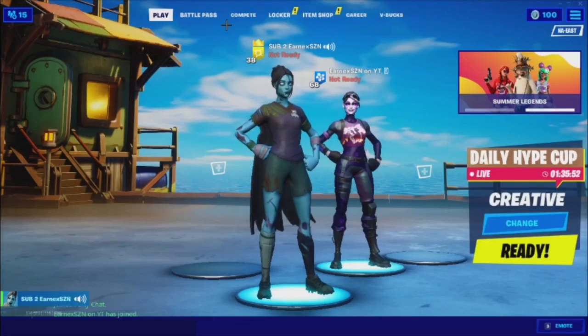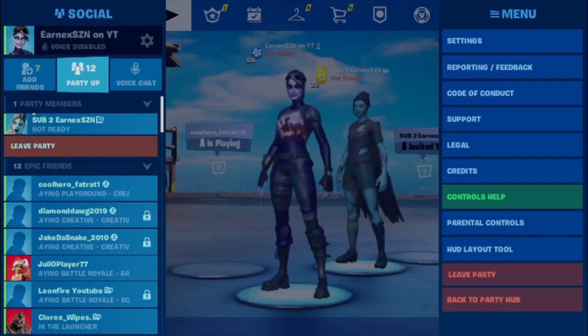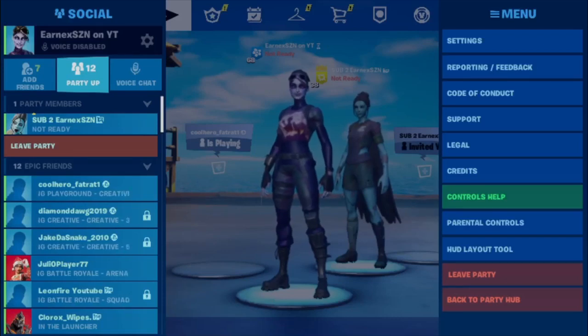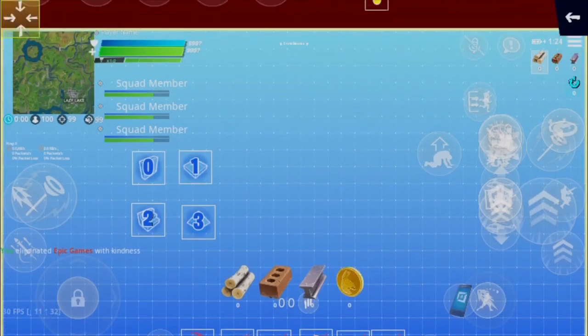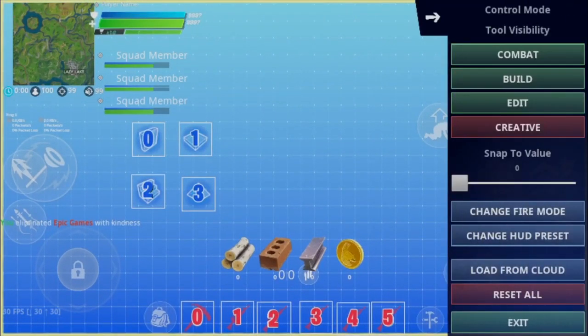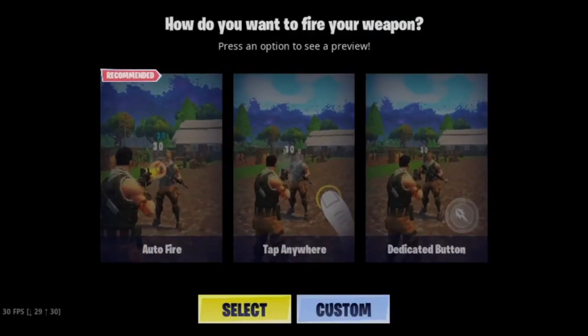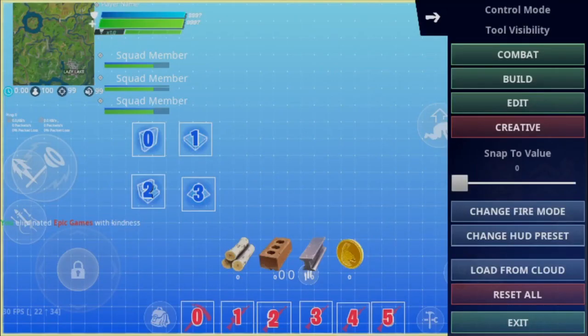He is in our party right now. What you want to do is simply go to your settings, then go to the HUD layout. It might take a while to load up, but once you get there you just want to go to the arrow in the top right corner, then go to Change Fire Mode and set that to Auto Fire. Hit Select and then you're good — then hit Exit.